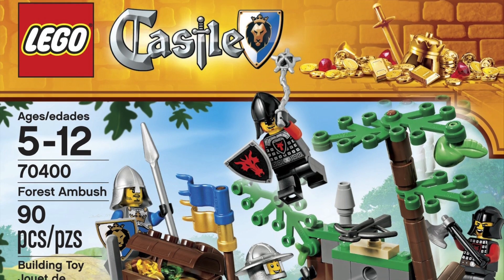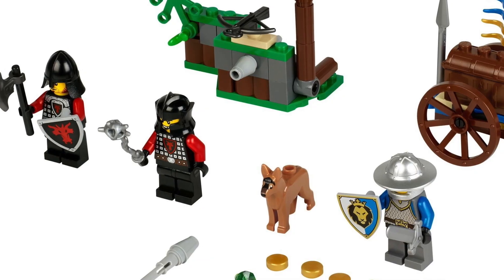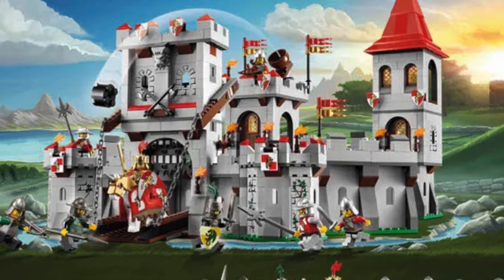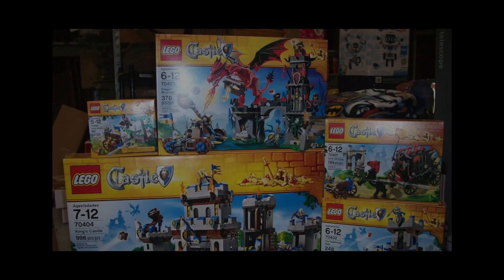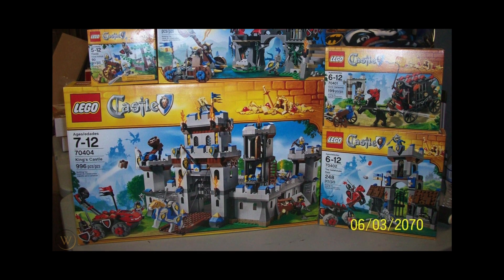Before I completely dress down this theme, there was some good that came out of 2013's Castle — not much, but some. For starters, there was the $12 Forest Ambush set that came with two Lion Knights and two Dragon Knights — a perfect army builder. And if that set were to return, I have no doubts that it would fly off shelves, even at a $15 or even $20 price point. In addition, this theme as a whole was affordable. Unlike the Fantasy Era or Kingdoms themes which both had multiple waves, 2013's Castle was one singular wave of five sets, totaling only $212 — a more than fair price.